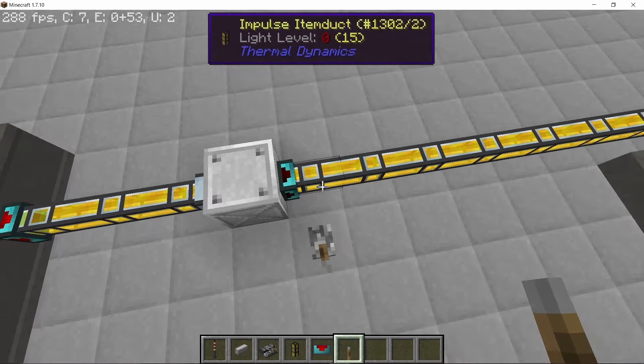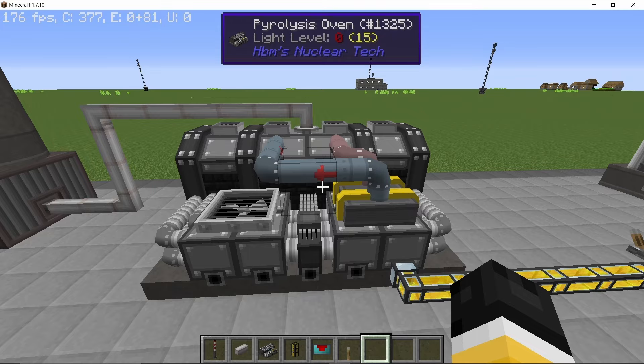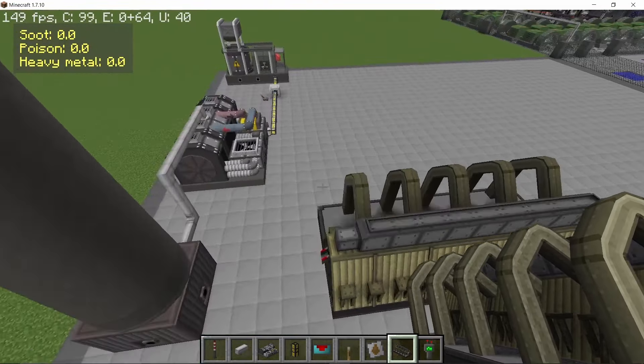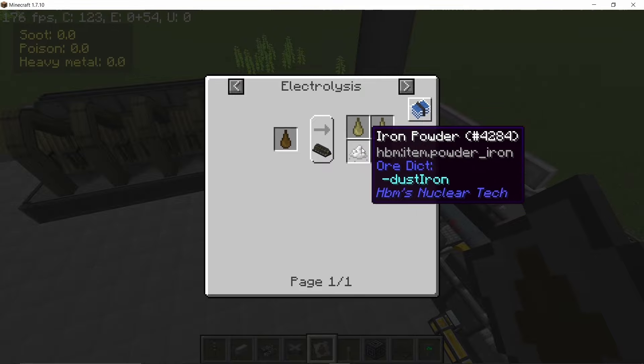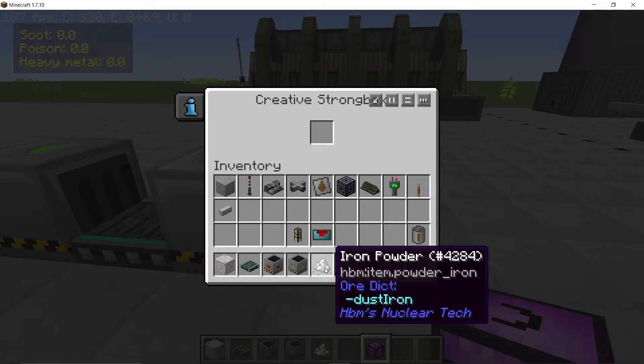This vitriol can be used to produce chlorine and sulfuric acid, both of which are needed in order to produce nitric acid, and chlorine is needed to prioritize thorium. I'm gonna set up an electrolysis machine which will process the vitriol. Here's the recipe for it — it will give 500 millibuckets of sulfuric acid and 500 millibuckets of chlorine gas. I'll also show you an alternative way of obtaining these.